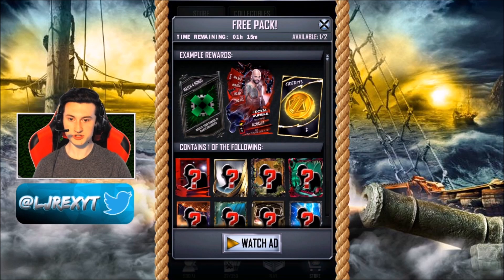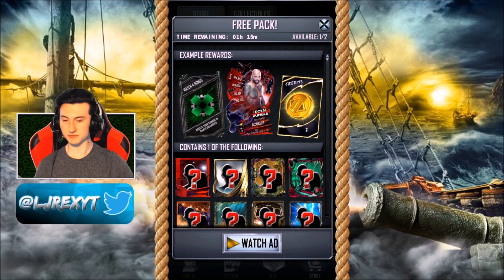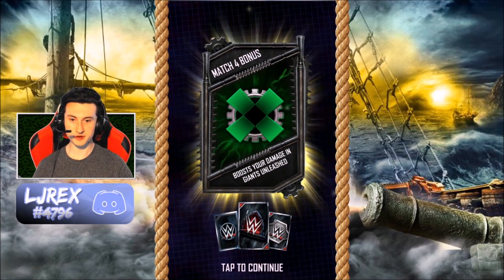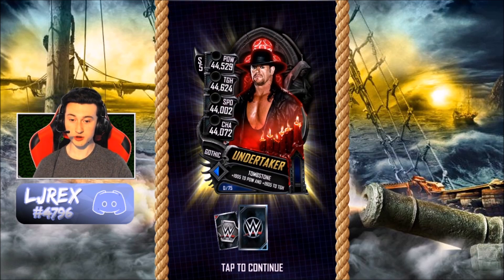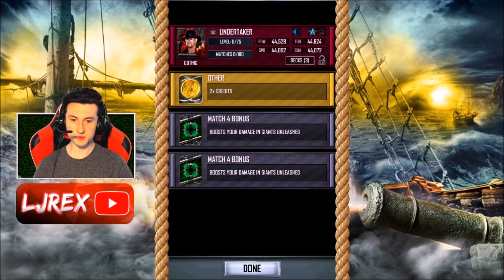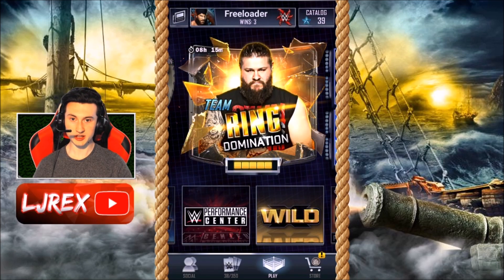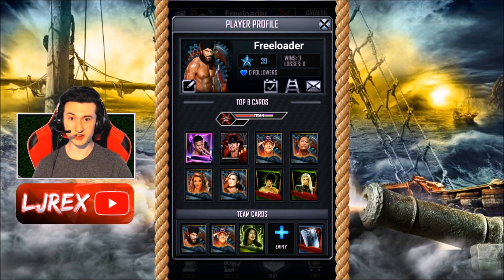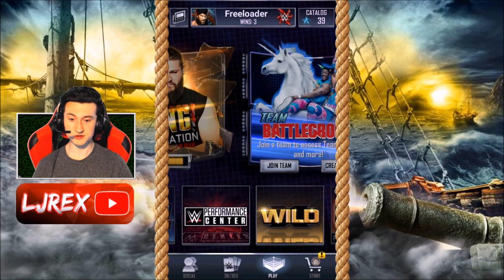I'm just going to watch an advert quickly and after we'll have one more pack to open. Okay, advert watched and now we've got another three packs to open — we get Gothic Undertaker. Not as good as our last pack with a Neon but we'll still take it. Look, we're almost there without even having to level anyone up — we're almost a Titan class. So if we can level him and Neo up, that would be extremely useful for us.